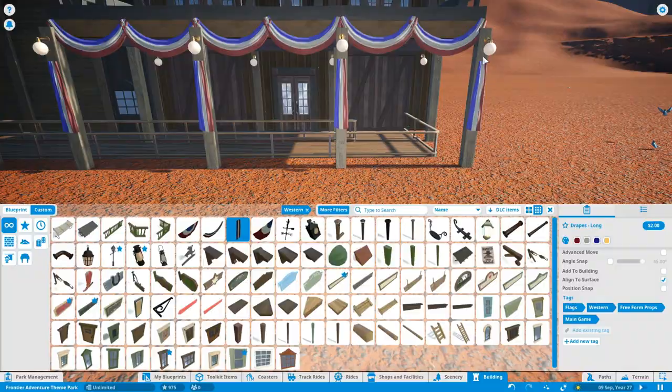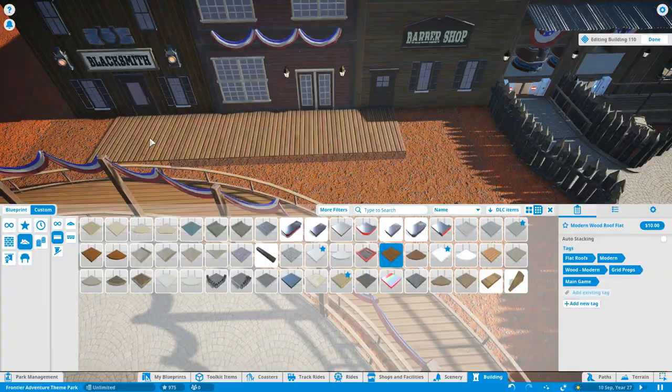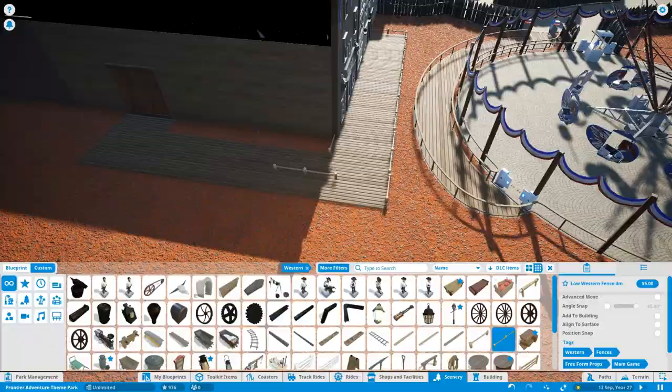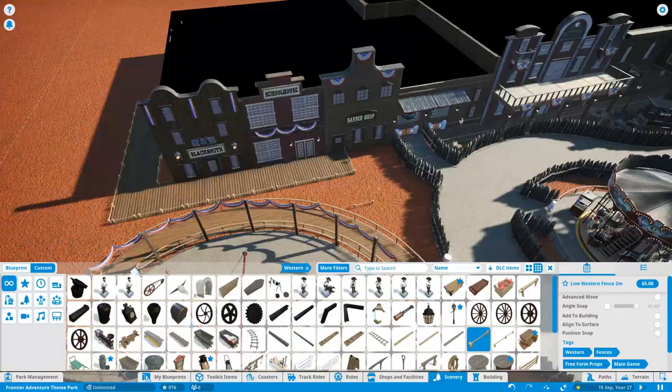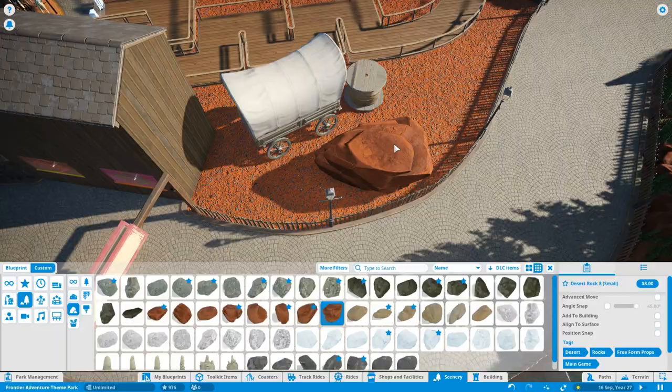Head back to episode two in the series if you want to find out all about the Tampost celebration. I had a bit of a change of heart with the path — I was just going to put it in for show but it didn't look quite right, so I decided to put in some wooden boarding instead. We've got a little door on the side of the show building, more for maintenance access. It wouldn't be an episode of Planet Coaster without a bit of rock work!